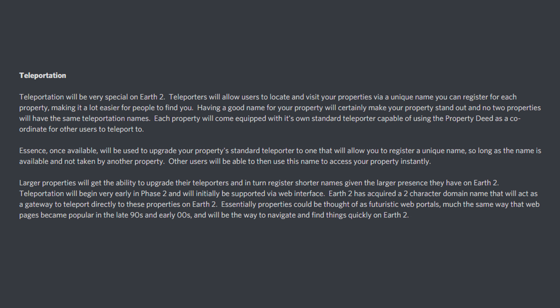Essence, once available, will be used to upgrade your property's standard teleporter to one that will allow you to register a unique name, so long as the name is available and not taken by another property. Other users will then be able to use this name to access your property instantly. Larger properties will get the ability to upgrade their teleporters and in turn register shorter names, given the larger presence they have on Earth 2.